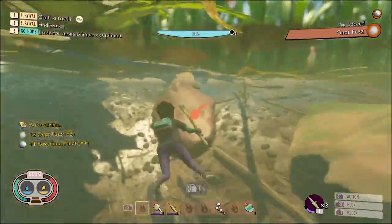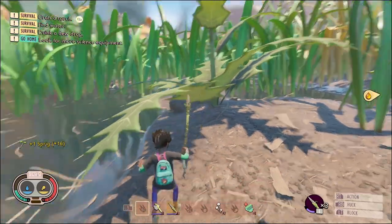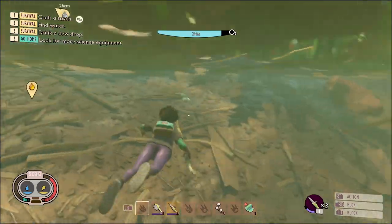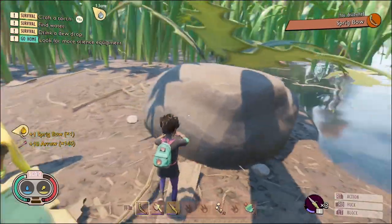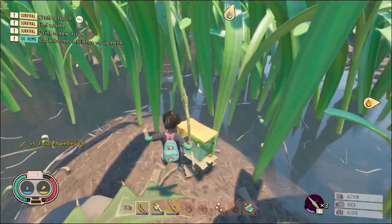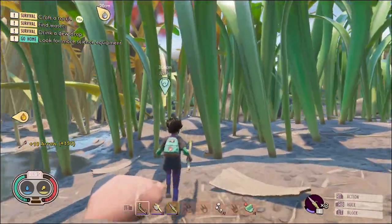I got pretty lucky and the gnats came to me this time. Now if only I could just loot them. All right, where'd the other one go? Did he go in the water too? Let's check the water — oh there he is. Alright, we got our four nap fuzz. Looks like we've got 150 arrows.